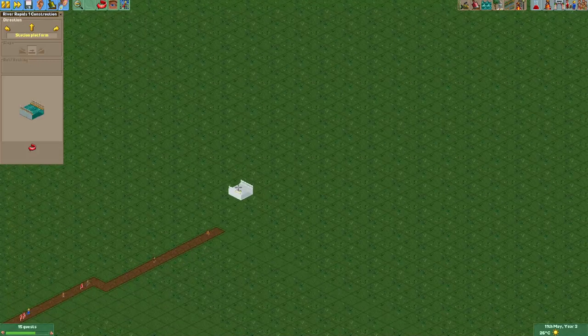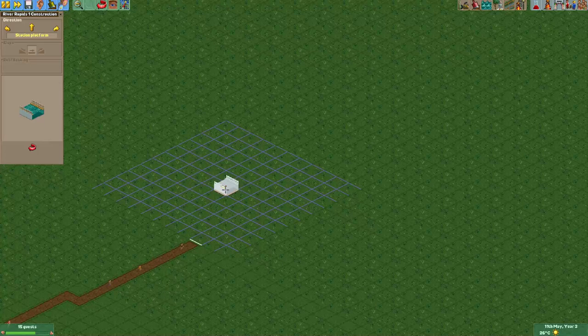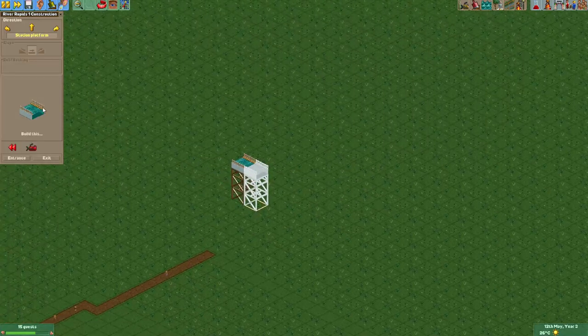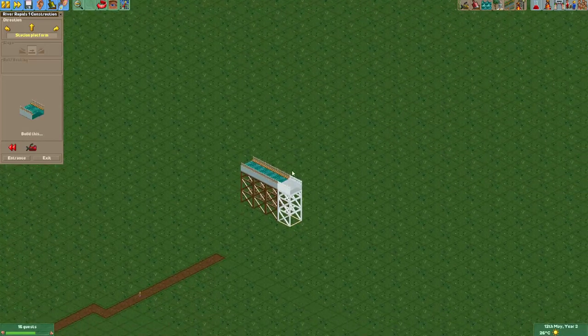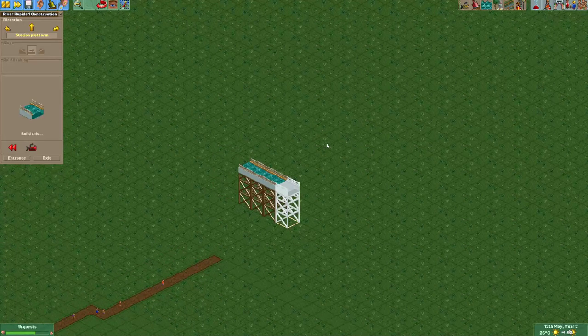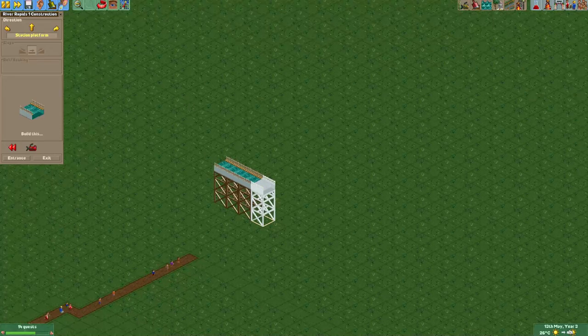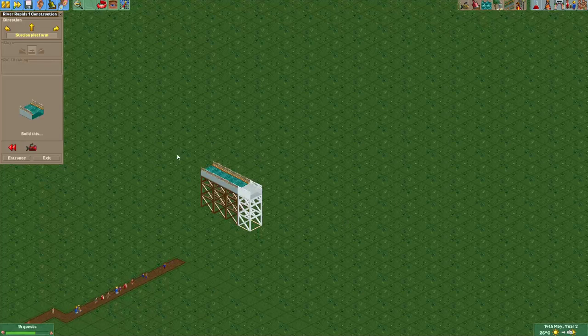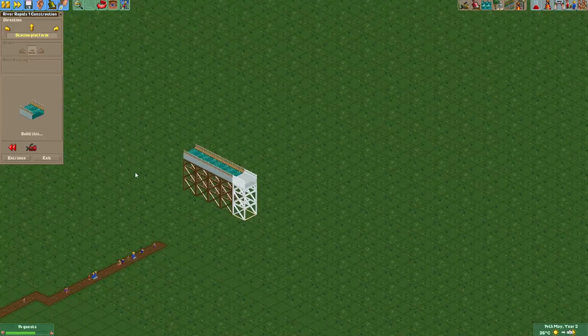For the station we'll just start one here at an elevation - I think 5 units up should do. Usually real life river rapids have a station that starts quite high, and during the track it will actually gently slope. Maybe have one or two drops, and then at the end usually there's a lift hill that gets the carts up into the station again. So we'll do something similar. For the track we'll first plan out the layout - 4 units for the station should be enough.